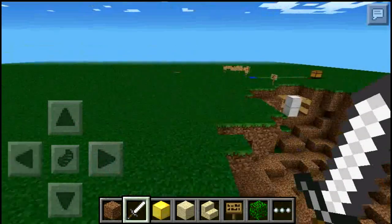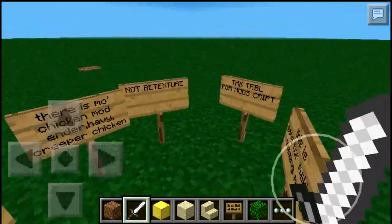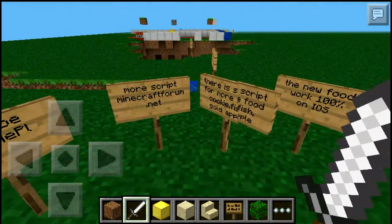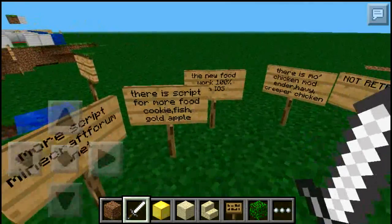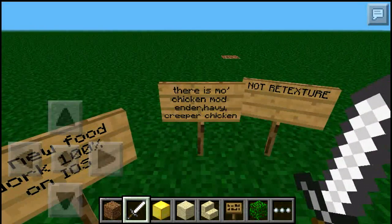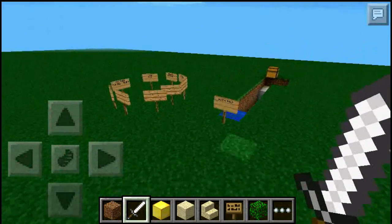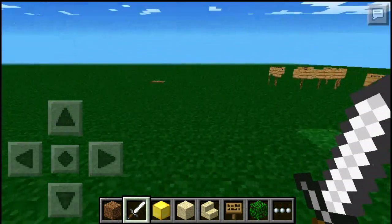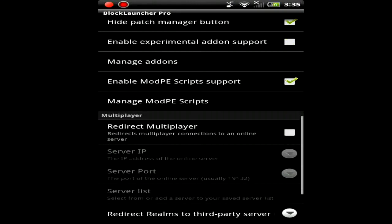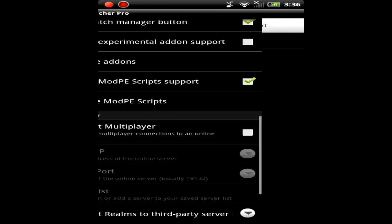So how does this work? It is a script mod made by iZombiePL2 — YouTube: iZombiePL2, more scripts on minecraftforum.net. There's also a script for more food: cookie, fish, gold apple, and the new food works 100% on iOS. There's also a small chicken mod and a heavy creeper — no retexture. This mod is for Android. You need BlockLauncher Pro, go to Manage Mod Scripts, then Import, click on Treble, and type 2981.